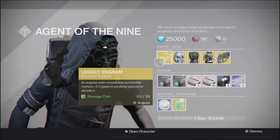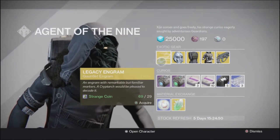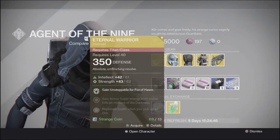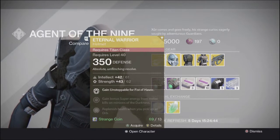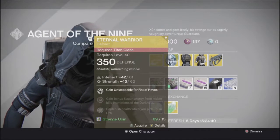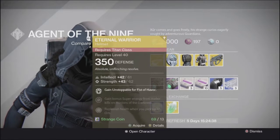First thing he has is the Legacy Glove Engram, in case you want something from year one. He's got the Eternal Warrior, in case you want Unstoppable for Fist of Havoc. So yeah, there you go for the Eternal Warrior.